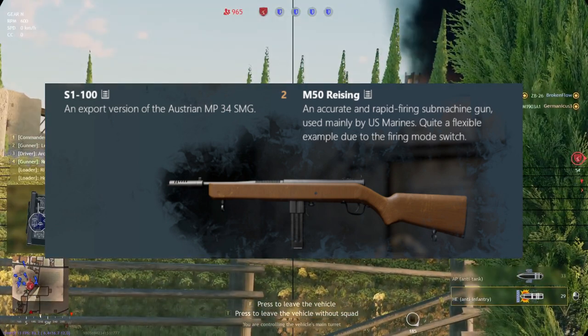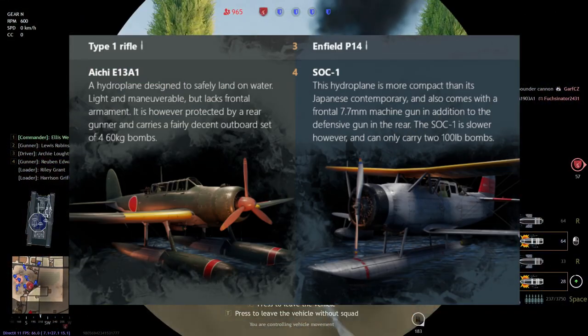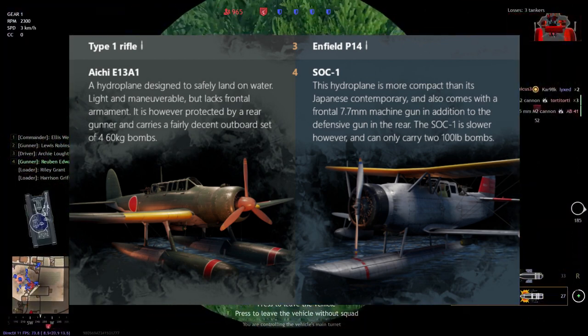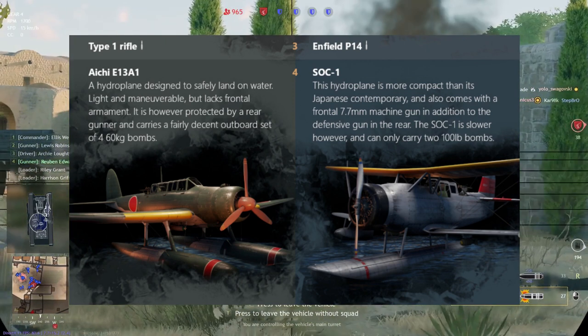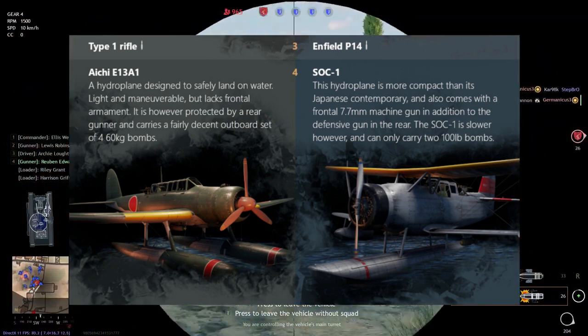At level 3, we have more rifles: the Enfield P14 for the Americans and the Type 1 rifle for the Japanese, both bolt-action rifles. I really don't know which one you'd rather prefer. I would honestly say both are pretty good. The Enfield P14 is quite good, looks more like the Ross rifle, and I would have to say the edge goes to the Americans.